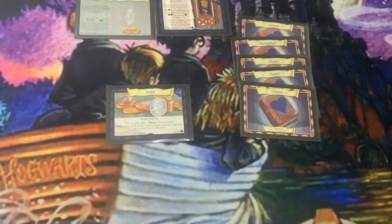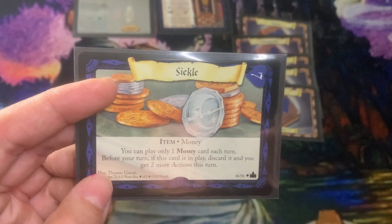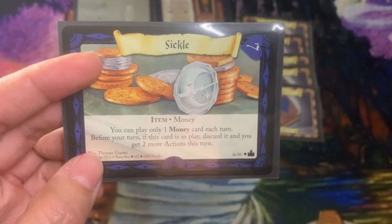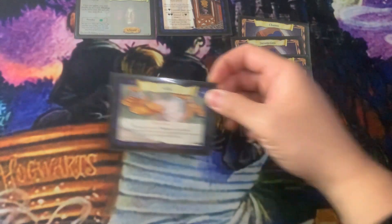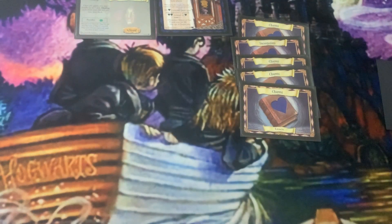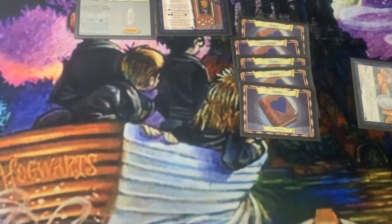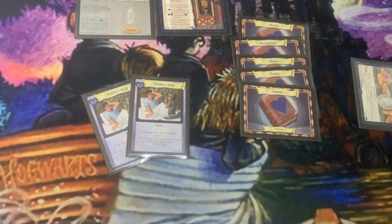Now let's say you have a Sickle in play. A Sickle is an item — you can play only one money card each turn — but before your turn, if this card is in play you discard it and get two more actions. So my opponent takes their turn, then on my turn before I draw my first card I discard the Sickle and now I have four actions total.